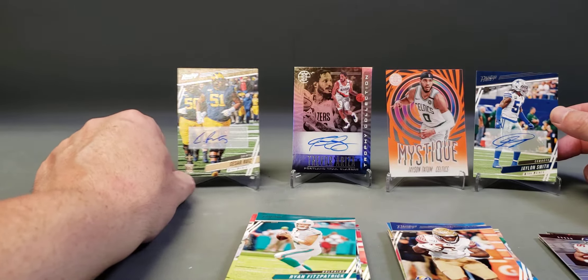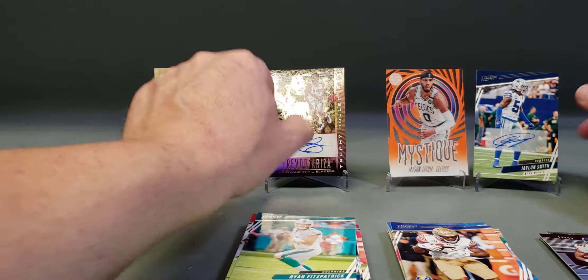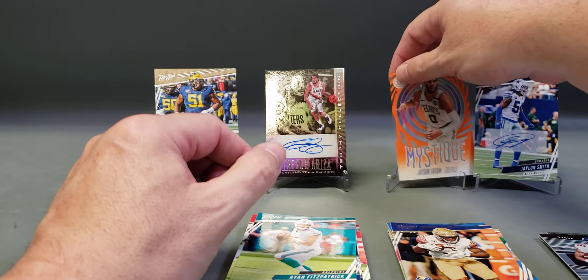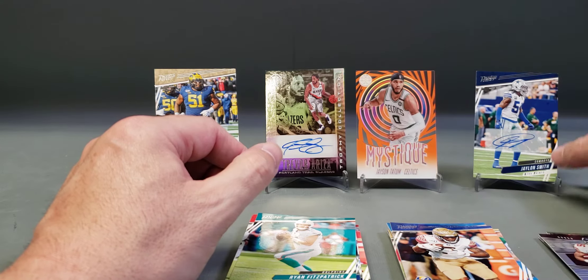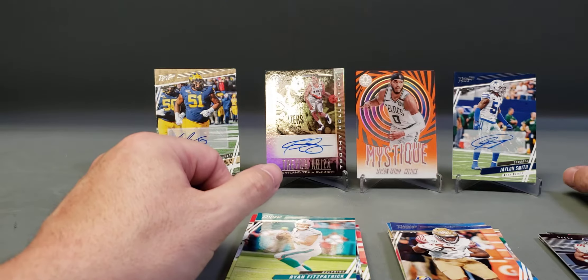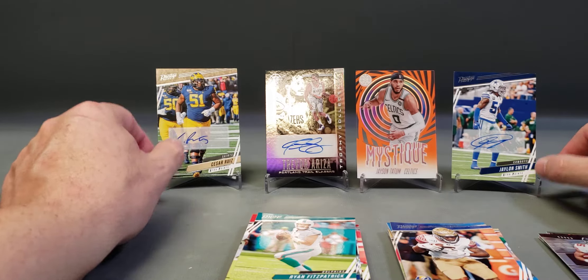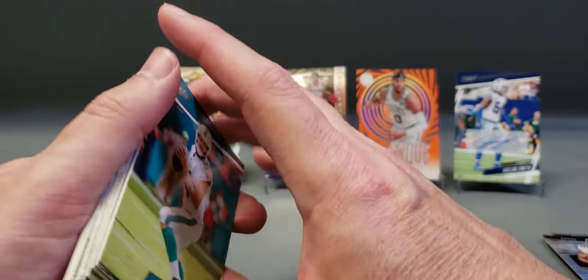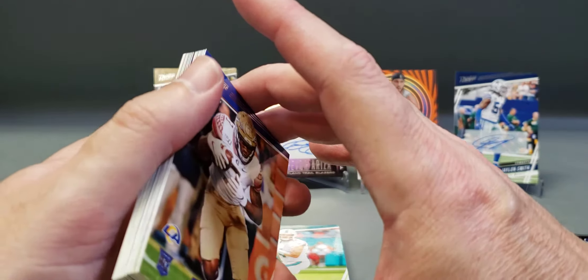All right, so we got Cesar Ruiz rookie, our two basketball cards from those two packs of Illusions, and a nice Jalen Smith — nice signature too — for the Dallas Cowboys. All right, that does it for this video. Thanks for watching, please hit that like button and subscribe if you haven't subscribed to the channel yet.